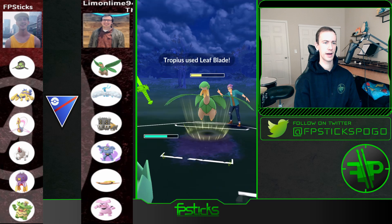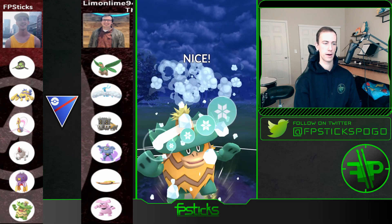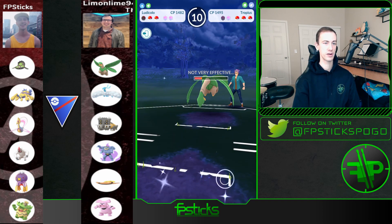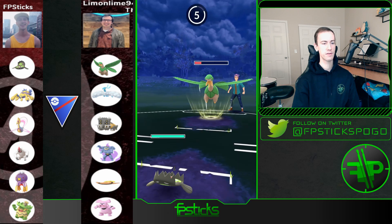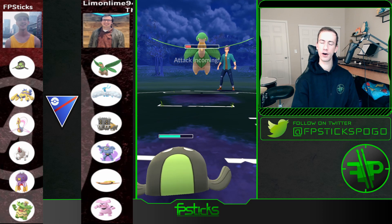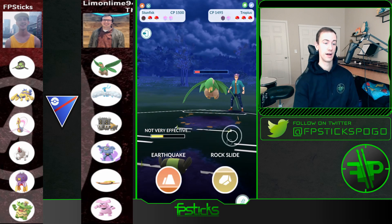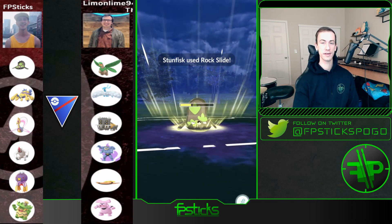I'm anticipating he brought Machamp again. Switching in Ludicolo right now is kind of a dumb move because Tropius is staying in, and if there's a Bastiodon in the back and I don't have Switch — which I won't — this is essentially game over. Should have stayed in with Cresselia and just played that out to get some more shields. Now I'm bringing out Stunfisk — really bad play on my part. I needed to get Tropius a little lower before making that maneuver with Ludicolo. This Tropius is still putting in so much work.